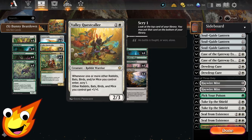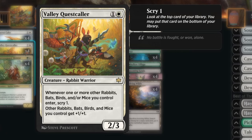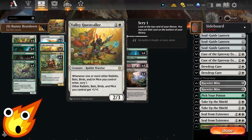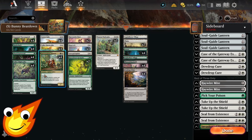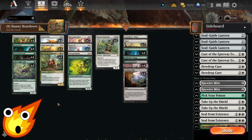Going into the 2-drop slot, we have Valley Questcaller — a 2-mana 2/3 rabbit warrior that reads: whenever one or more other rabbits, bats, birds, and/or mice you control enter, scry 1. Other rabbits, bats, birds, and mice you control get +1/+1, so it helps pump up our whole team, and with every other rabbit that enters, we get to scry 1 to help keep filtering through our deck. Similar to Valley Mightcaller, we also have Burrogard Mentor, which is dependent on how many creatures we have on the battlefield. With its trample ability, both are great to ensure we can push through damage no matter how many chump blockers our opponent may have.